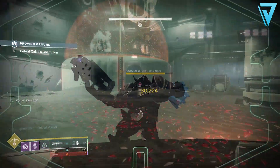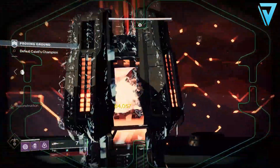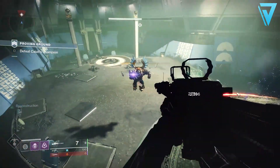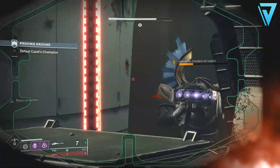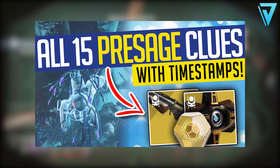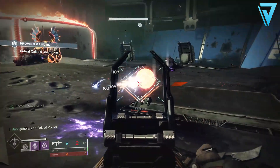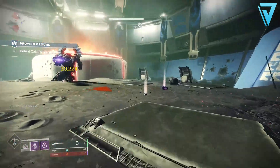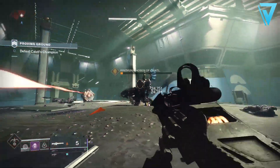I've seen a lot of comments and questions around a hidden triumph in the bottom left hand side of the seasonal seal itself. This is in fact for some of the collectibles over on the Glykon as part of the Presage mission - each week there is a handful of scannables that you can scan. I made a video covering all the locations to all the scannables in that mission, so if you haven't completed those previous triumphs in terms of scannables, be sure to utilize that video - the link is down in the video description below.